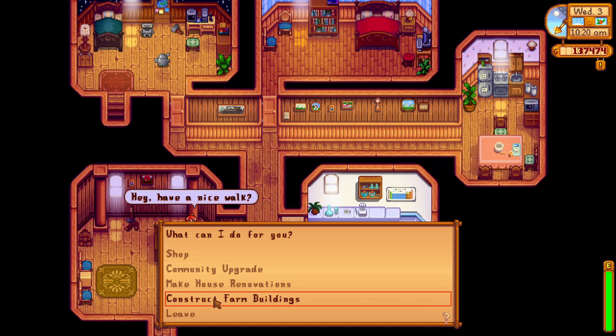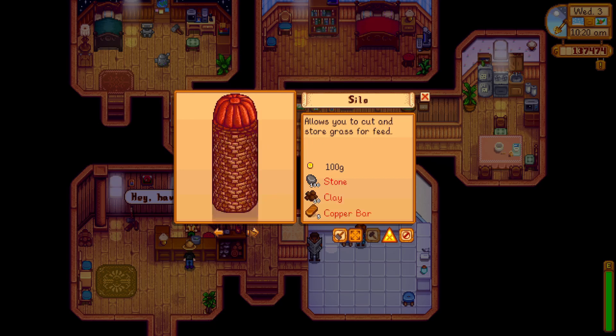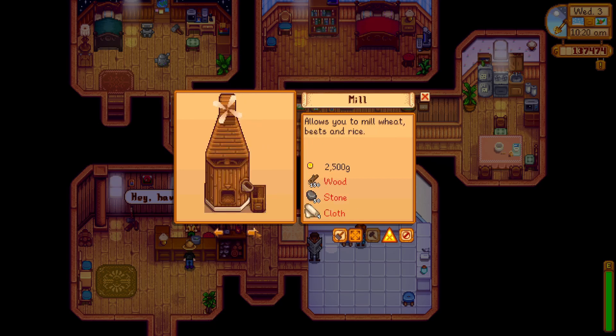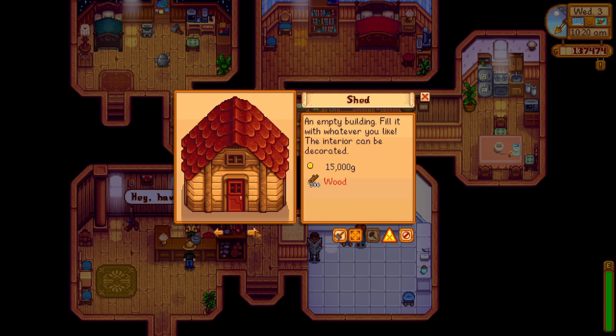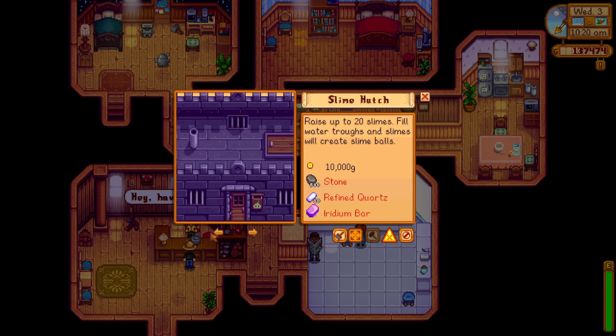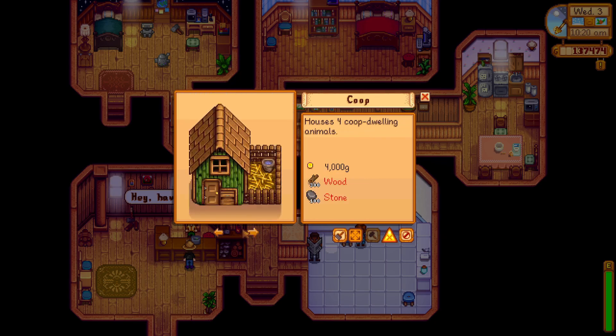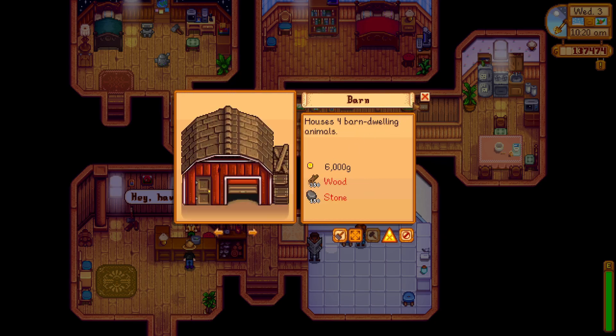Let us construct farm buildings. I forgot I need to bring the wood and stone for this. Mill allows you to mill wheat, beets, and rice — what can I do with beets? I should probably consider picking that up, which means I need to stop selling the cloth for the time being. Fish pond — I completely forgot, I did want that. I could get the fish pond in the spring.